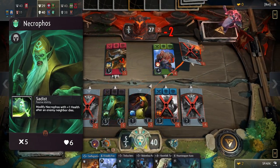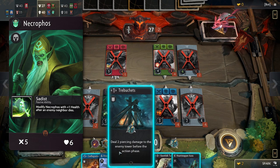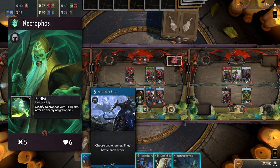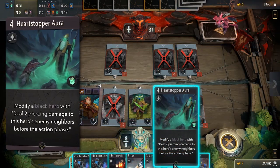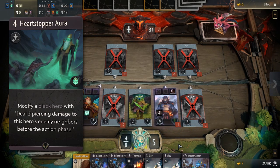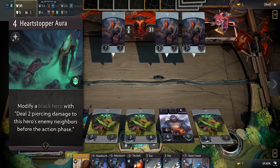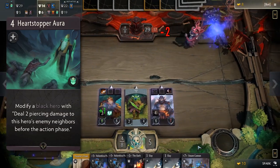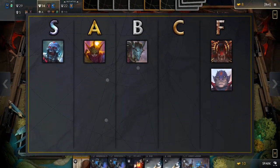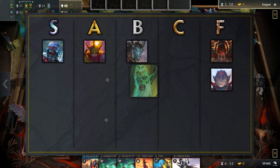Necrophos — another hero with weak stats, but compensated by his passive that allows him to gain health after an enemy neighbor dies. If left absolutely alone, he can end up with a very sizable health pool. Heartstopper Aura, his signature, goes well with his passive, dealing 2 piercing damage to his enemy neighbors before the action phase, making it stronger than Zeus's passive in the late game. However, Necro suffers too greatly in the early game, and because of this we put him in the C tier.